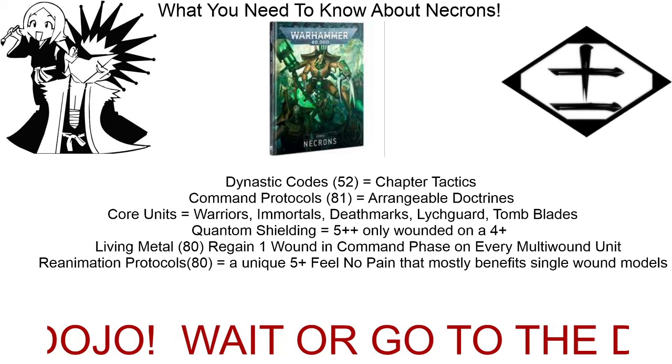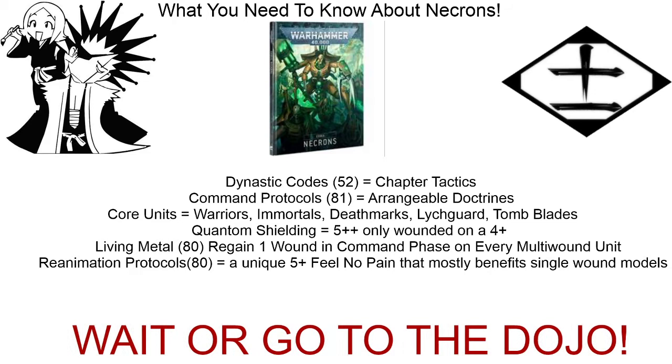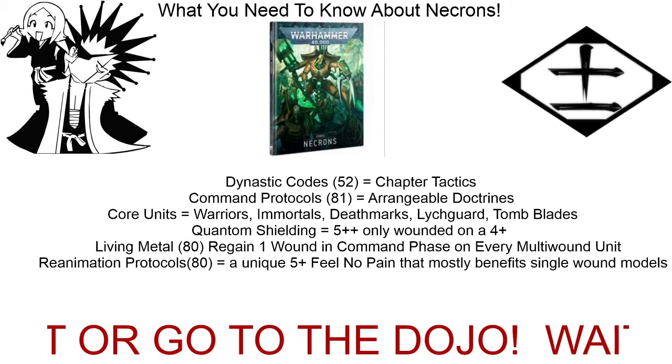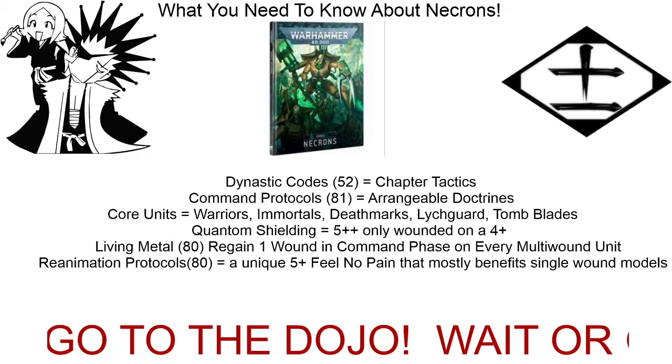Sautekh of course have the ability to make double attacks at 18-inch range with rapid-fire weapons. That one's really good if you're up against old-school warriors with all the Gauss Flayers. Then with Doomsday Arcs and Ghost Arcs, you're just going to be overwhelmed with a lot of firepower from pretty far off.